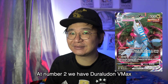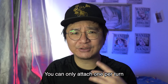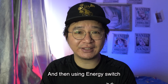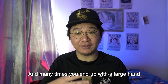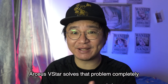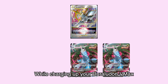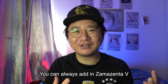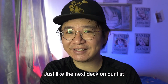At number 2, we have Duraludon V-Max. One main weakness Duraludon V-Max decks had was how slow it was in building up — you could only attach one energy per turn, and your main acceleration was Zacian V's Intrepid Sword and then using Energy Switch to move it to the Duraludon. Arceus V-Star solves that problem completely. You can put Arceus V-Star in the active with Duraludon on the bench and attack your opponent while charging up Duraludon V-Max. And if a wall against special energy isn't enough, you can always add Zamazenta V to protect yourself against V-Max decks that play only basic energy.